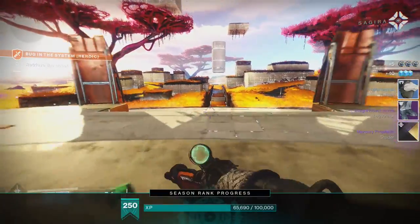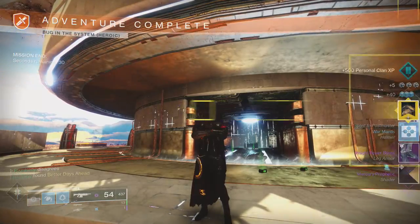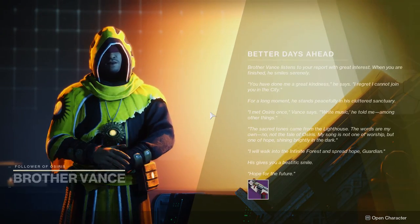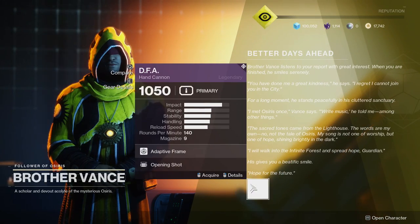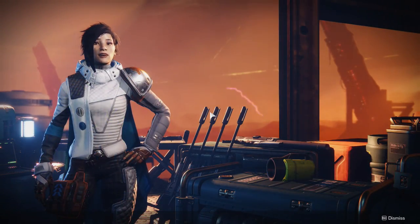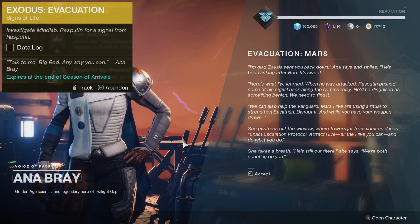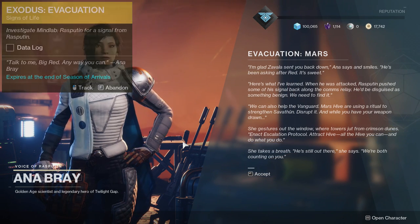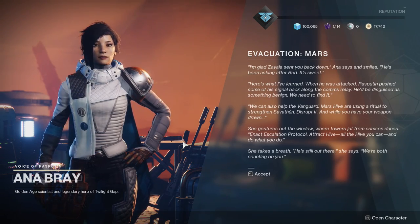After you complete Disciple's Plea, go back to Brother Vance — he'll give you Better Days Ahead, which is just speak to Brother Vance on Mercury. After you speak to Brother Vance, he'll send you to Mars. Once you get to Mars, speak to Ana Bray. Ana Bray will give you Signs of Life, which is investigate Mind Lab Rasputin. This is the part where I messed up and did a lot of Escalation Protocol without needing to, so I'll show you where to go.